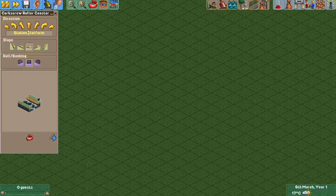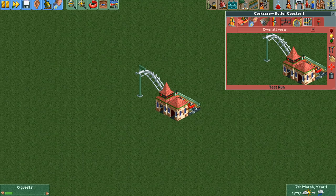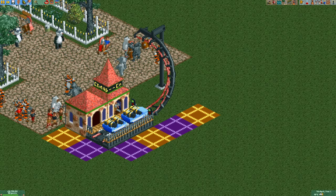Before we talk about that, I'll quickly show you how to build it. You select the corkscrew coaster, build two station tiles, build half a corkscrew, select powered launch mode, set it to the minimum launch speed of 35 kilometers per hour and you're done.